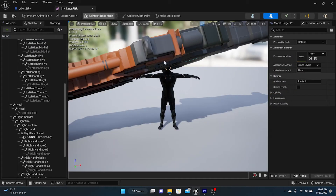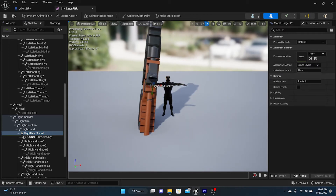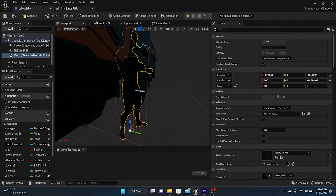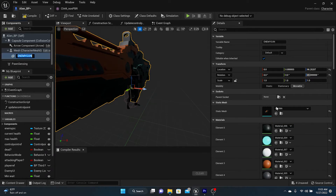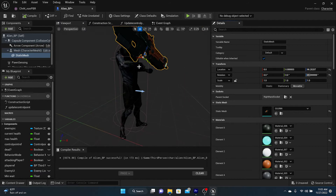From here we can manipulate the gun so it looks correct and is the right size. Click on the right hand socket, rotate it so the gun is pointing in the right direction, and make it a little bit smaller. That's about the right size. Now in the alien blueprint, take this gun and make sure on the left-hand side it's dragged underneath the mesh — that way you can access the sockets we just made. With the gun selected on the right-hand side, look for the socket: Right Hand Socket. As you see, it'll pop right into his right hand, but it's a bit awkward.